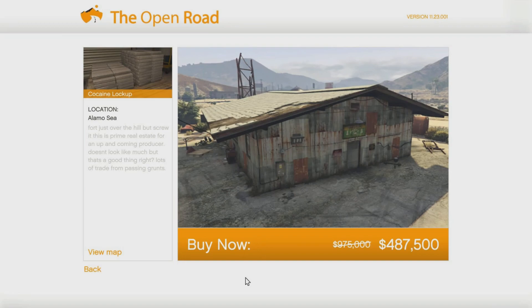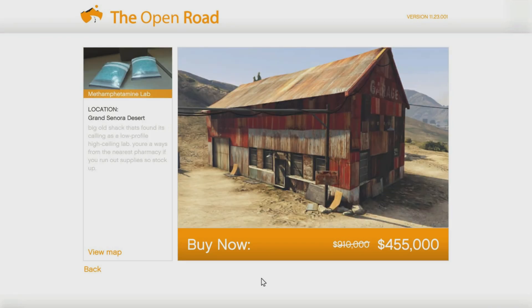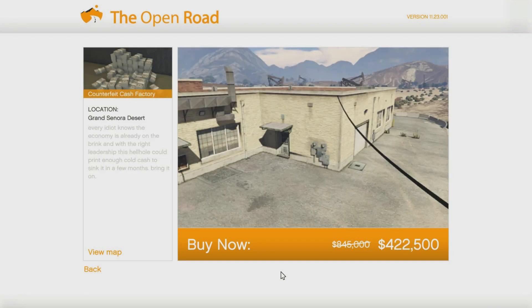The best location and the top business is the cocaine lockup — you want to buy the location near the Alamo Sea in the Sandy Shores area. Typically it's $975,000, but this week you can get it for $487,500. Next up is the meth business — go with the Grand Sonora Desert location, typically $910,000 but available this week for $455,000. Next is the counterfeit cash business, also in the Grand Sonora Desert, typically $845,000 but this week $422,500.